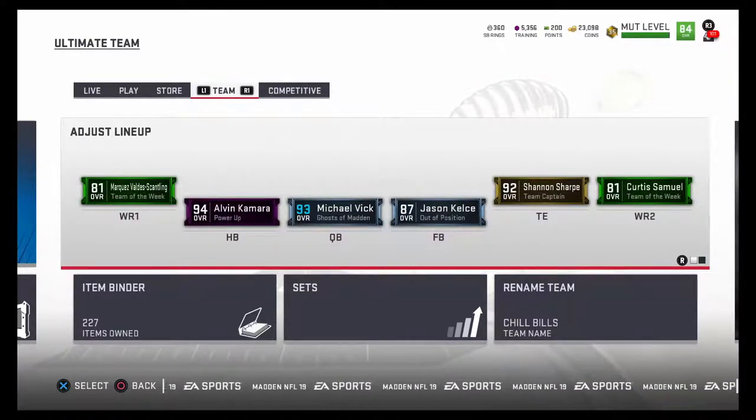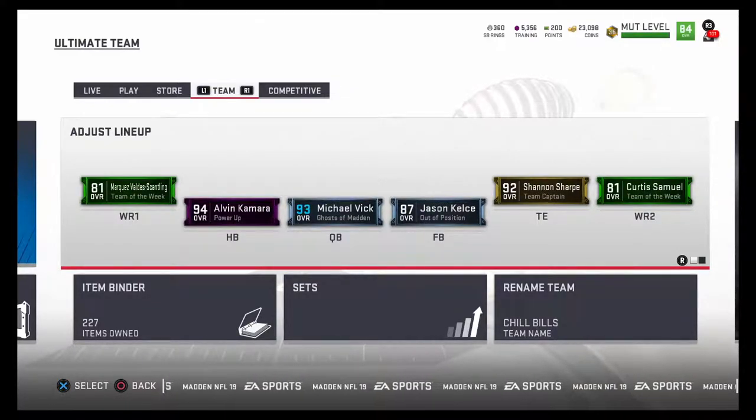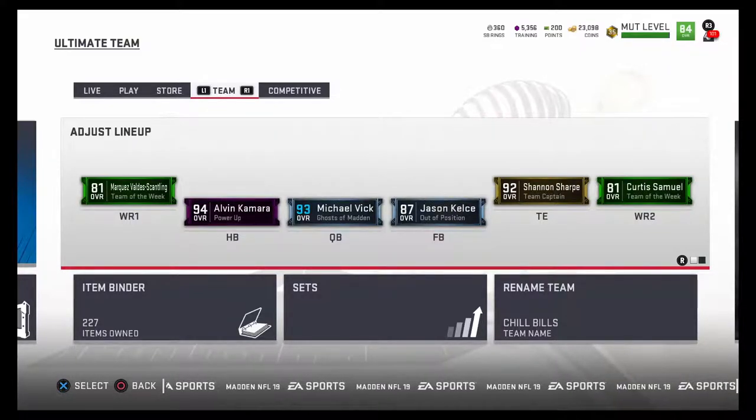Yo everybody, what's going on, it's your boy Ricky. Today we're gonna be looking at some sleepers for the first time in about two years. I've kind of been out of the Madden community for a while and I want to get back into it and show you guys a couple of discount cards. Both players I'm gonna be showing you today you can actually get for under five grand — I got mine for about 2,500 each.